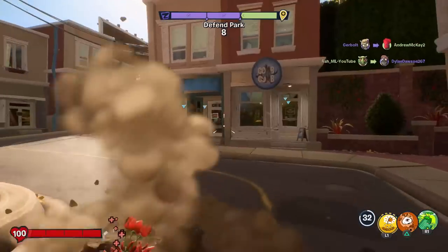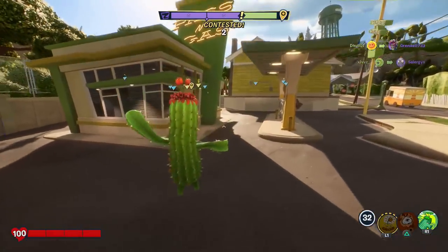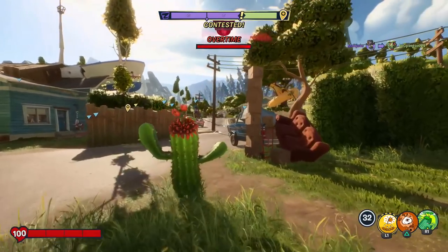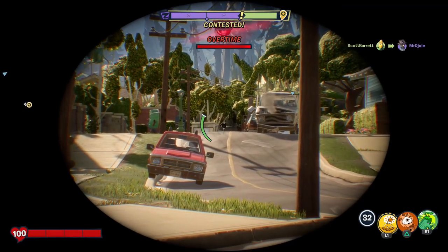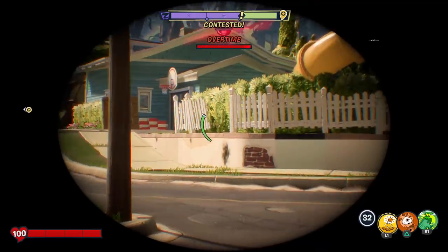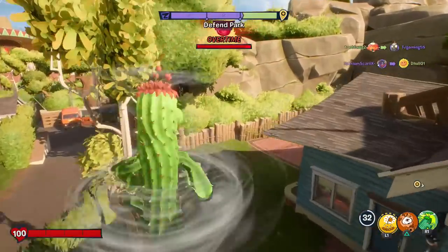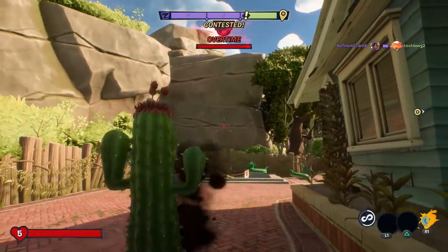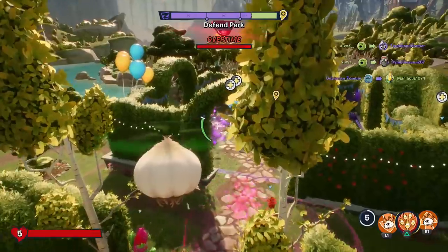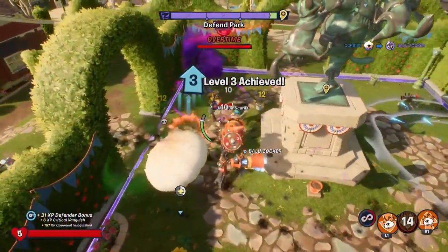I wonder if Captain Deadbeard works similar with this whole charge shot thing. They only have a couple seconds left to get this point. But I'm starting to pick up the pace — we had a times four vanquish streak. They're going into overtime, which means they won't be paying too much attention to me. This is our chance to really go in with the vanquishes. I could get a major amount of vanquishes if this drone would move a little faster. Got him — there's level three for our cactus!